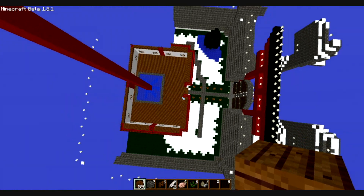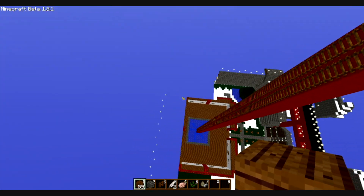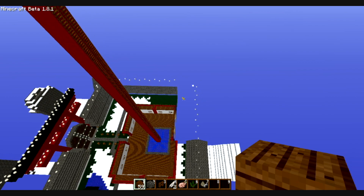The top of the gate is filled with lanterns, because back when I played with Mo' Creatures on, I had another torii gate in my single player and an ogre spawned on top of it, which was terrifying.